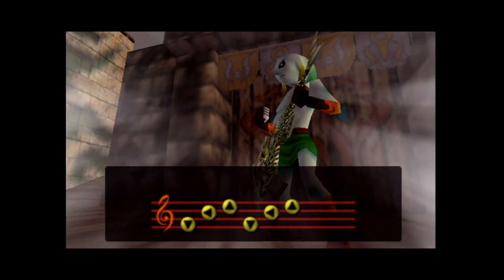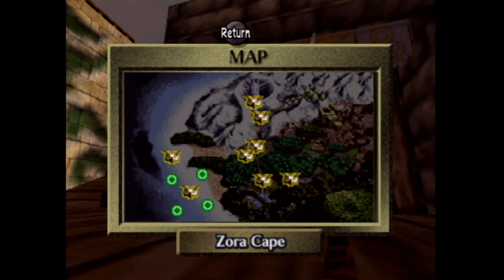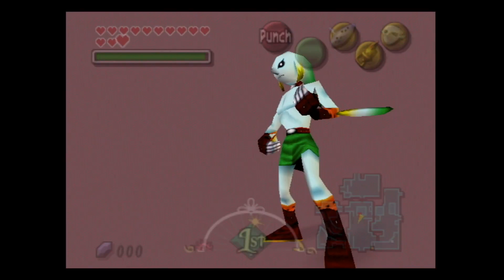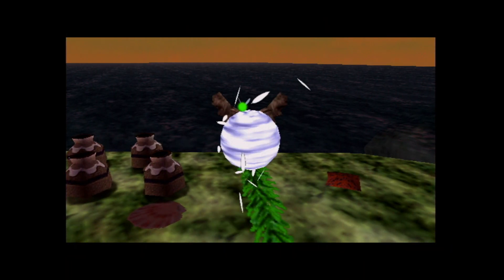In the previous video we finished out the Great Bay Temple, we got the boss Georg's remains, and we were able to do everything you can do after completing it, which is like nothing at all. In today's episode we're soaring back to Great Bay Coast because we need to take care of a minigame there.